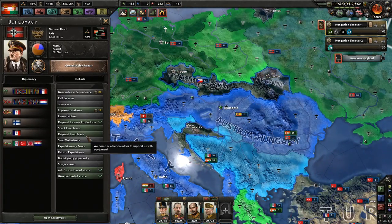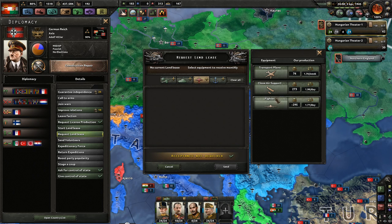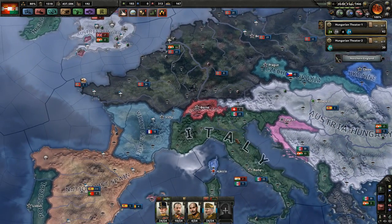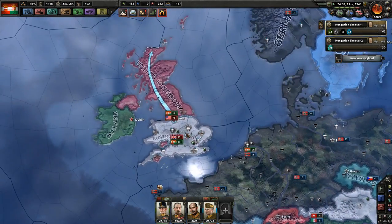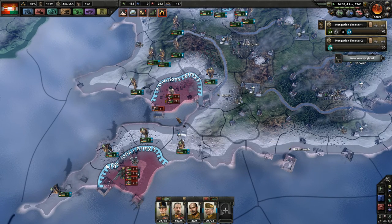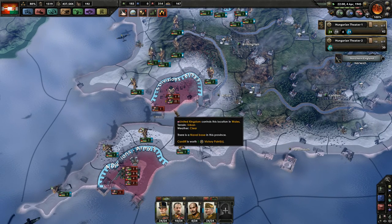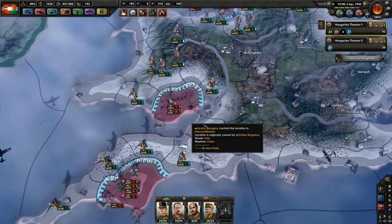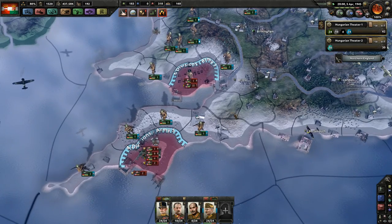I'm gonna request a land lease from Germany for fighter aircraft. It will not accept — we have too much equipment in stockpile, but I don't have fighters. I actually need those fighters. US forces are leaving — good, so only British forces remain. That's pretty good.